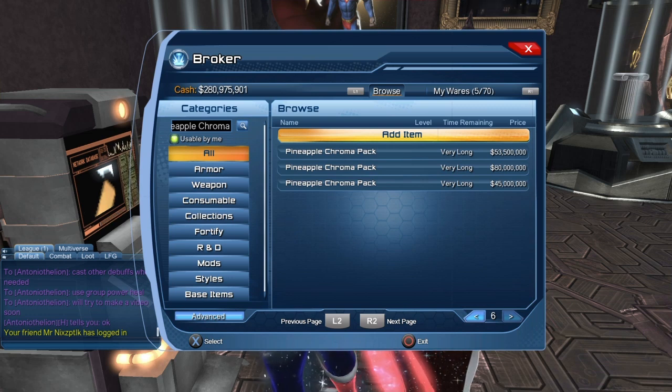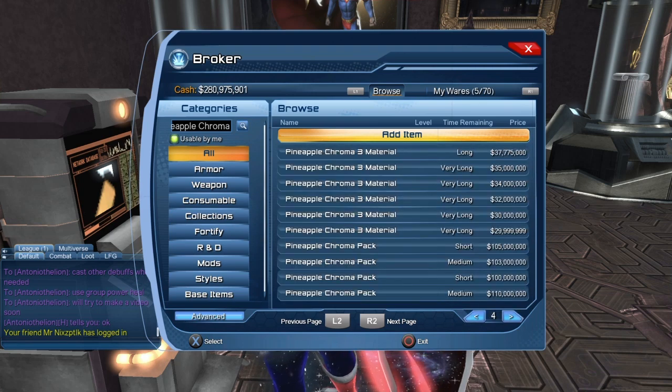So you decide: either you purchase the chroma pack for 45 million and get all three chromas, or you purchase each chroma individually. You decide.